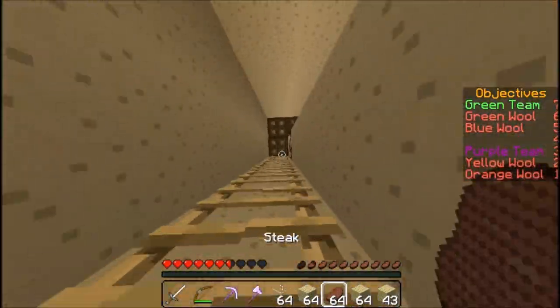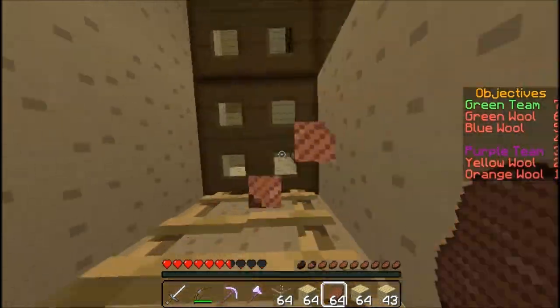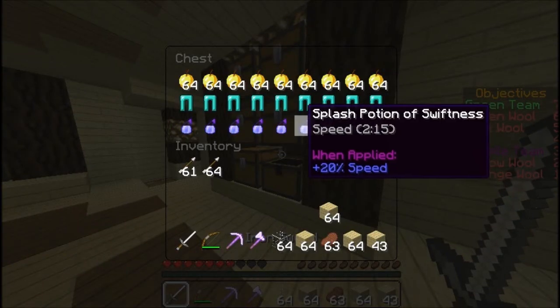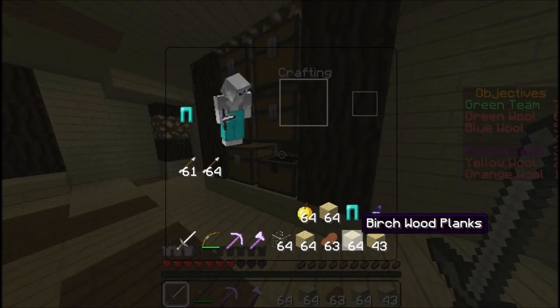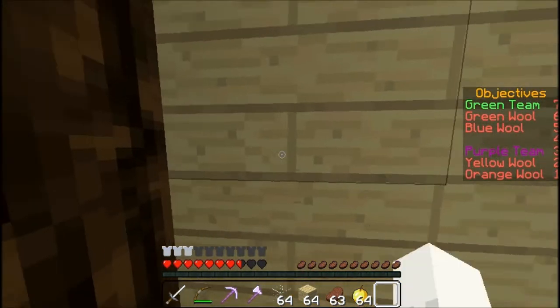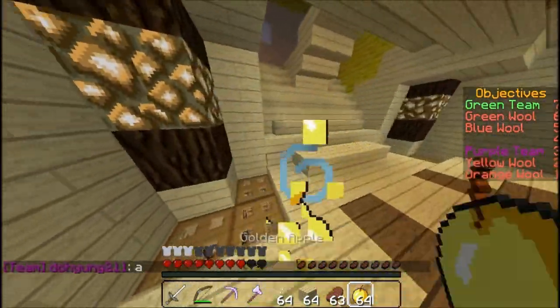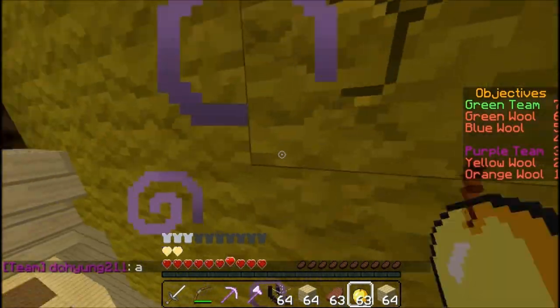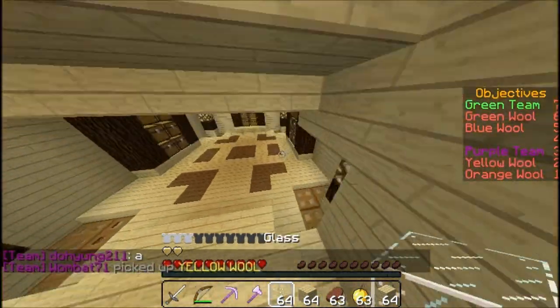So basically you want to come up here — boom, like that. Get the stuff from here, put the pants on, put the splash pot on, eat some apples, and get the yellow wool. Pick it up, there we go.